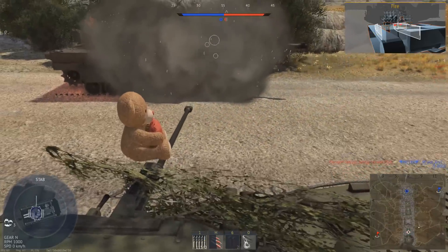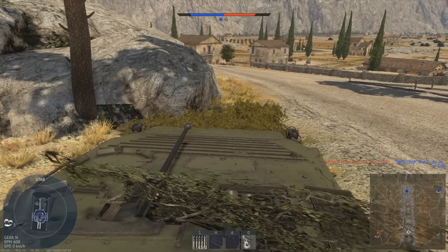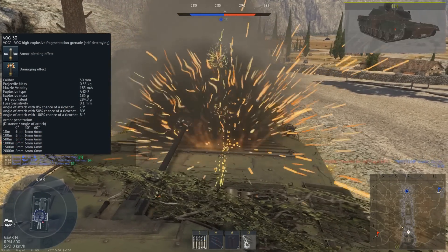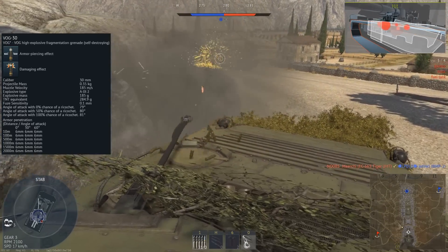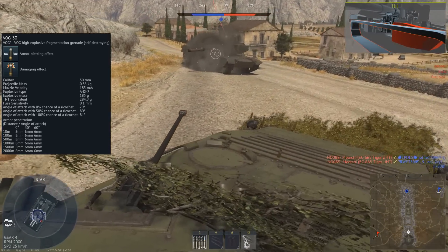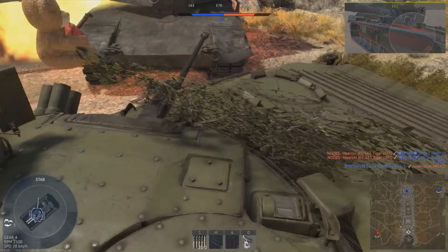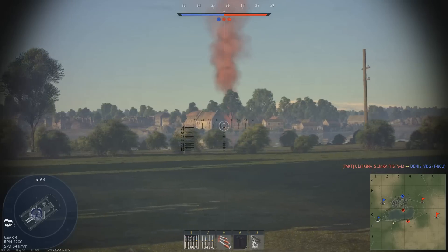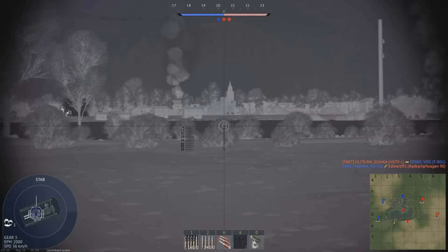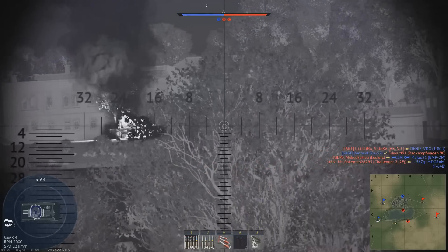The BMP-2M also gets a few new additions in the firepower department. One of these is the AG-30 grenade launcher, which fires the VOG-30 high explosive fragmentation grenade with only a measly 6mm of penetration — not particularly useful for killing other players, but good for knocking down walls and railings. The last addition is the 4 missile launch tubes mounted in pairs on either side of the turret. These missiles can be fired on the move and in rapid succession. You can reload the set of 4 once, giving you 8 missiles in total; however, the reload will only begin when all 4 have been fired.